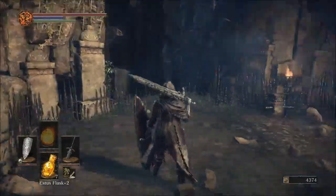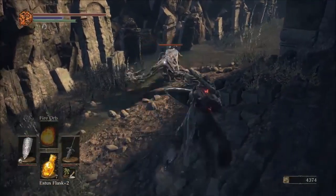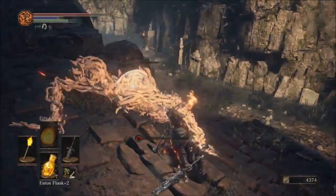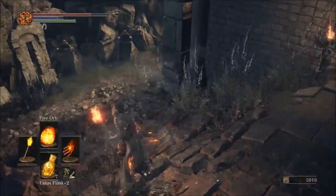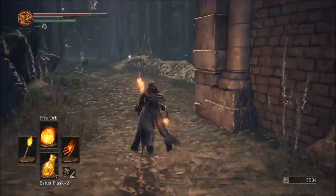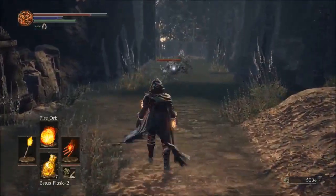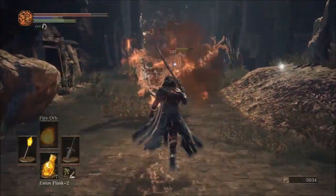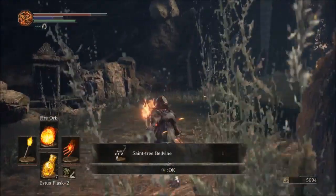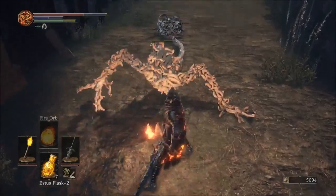I wonder if dual wielding is still a thing - I don't think it is, I think they replaced that in favour of weapons you can just straight dual wield. Those leech things are really weak to fire because they're made of leeches, or something equivalent at least. I've just progressed down here with the torch - you can also just hit them with a torch and it does a very similar thing. Saint Tree Belvine - I'm guessing that's a charm of some description.